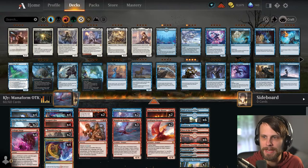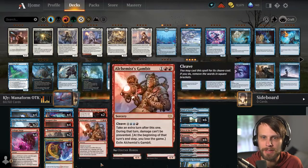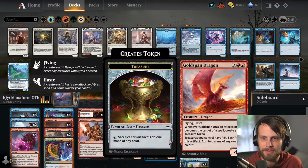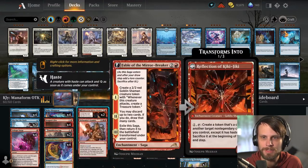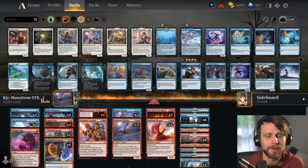It is an Izzet Dragons build for the most part. What I mean by that is we do see the Smoldering Egg as our creature, Manaform Hellkite, and Goldspan Dragon — that's kind of our main creature package. We do of course have Fable here as well, which is just a phenomenal card in a deck like this. But that's kind of our entire creature package.